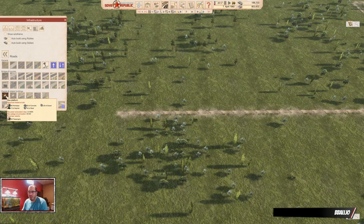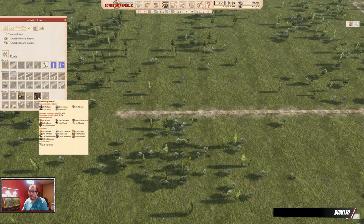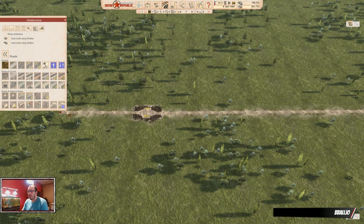This bus platform has a capacity of 500 passengers. At the beginning it's not important, but later on when you have more buses, this will be very important. At the beginning you can just use a regular bus stop — the capacity is 200, and it's just fine for what we need. So let's set that up and build the rest of our starting city.